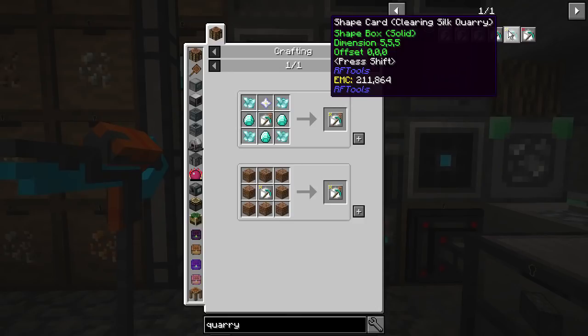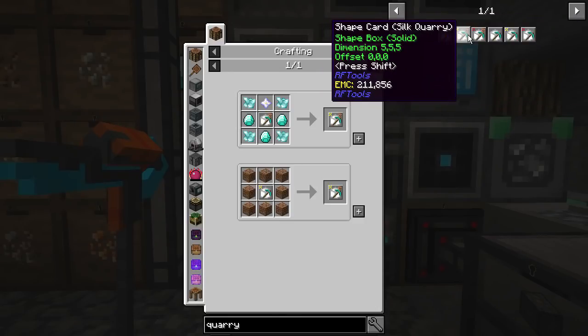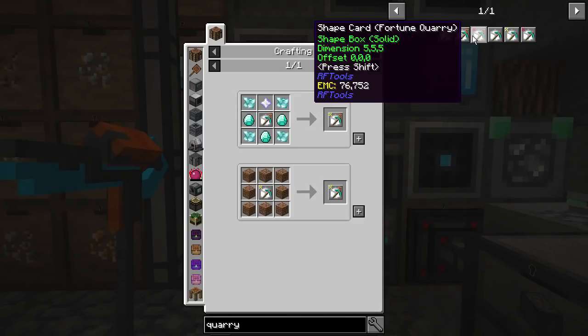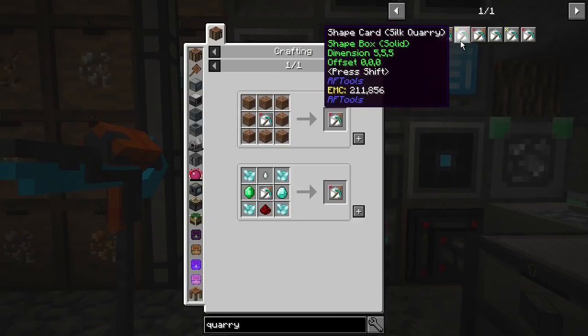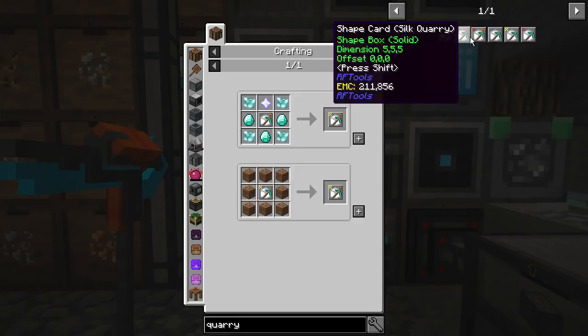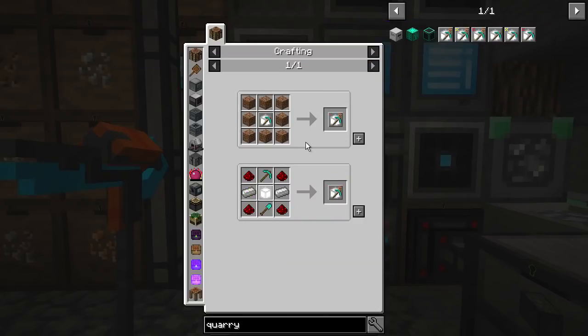Looking at clearing quarry and clearing silk quarry. I think we just need one of these, but I need to decide whether to go with the silk touch quarry or the fortune quarry and just fortune everything immediately — which sort of saves us having to process it on this side. They're both fairly easy to get.